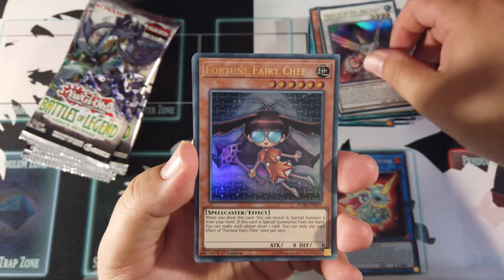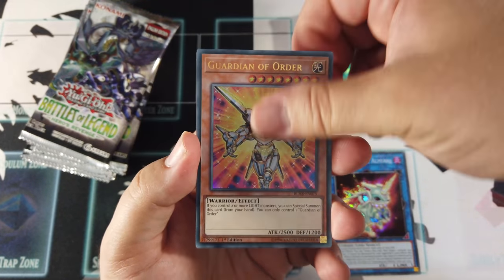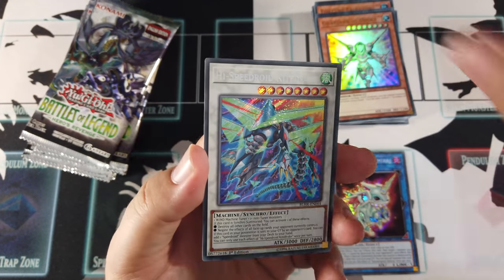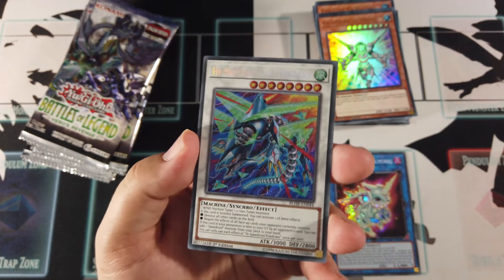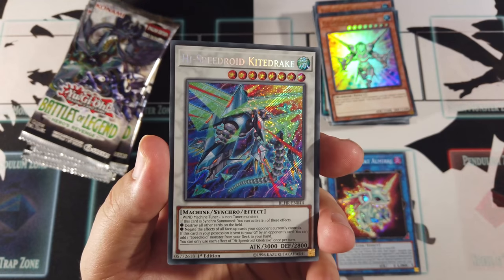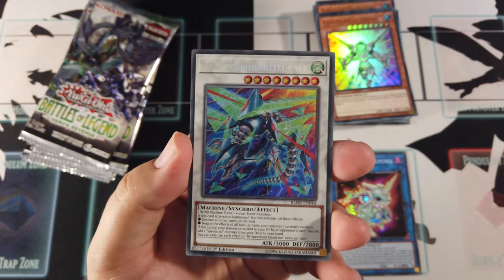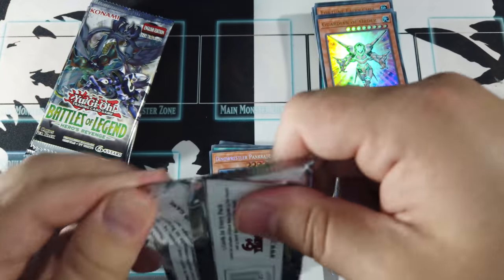Herald of Arclight, Fortune Fairy G, Battle Wasp Nest, Garden of Order, High Speedroid — Kite Drake! That is crazy, there's so much going on in that picture — oh, there's the head, I see it now. That's pretty nice looking.